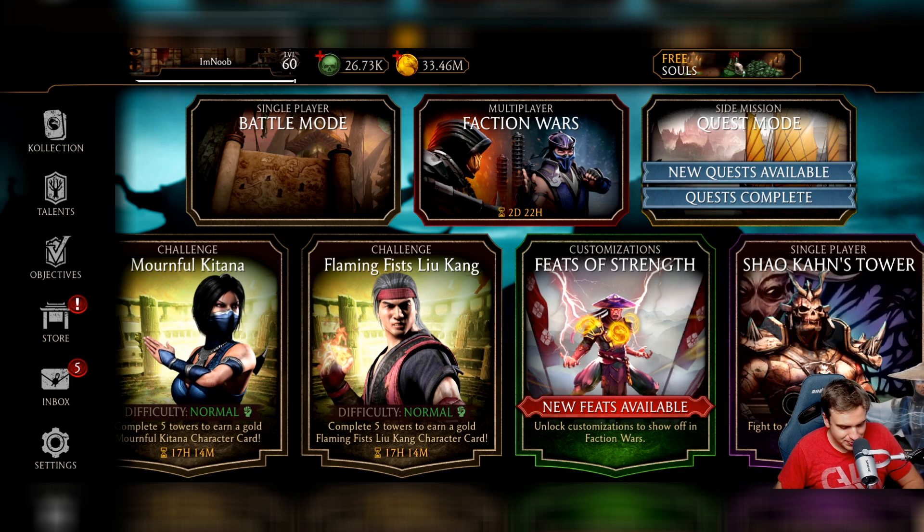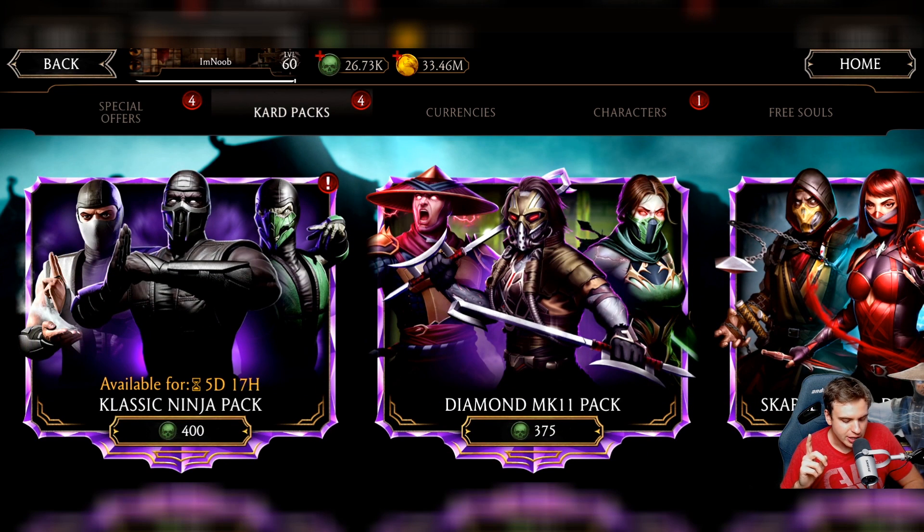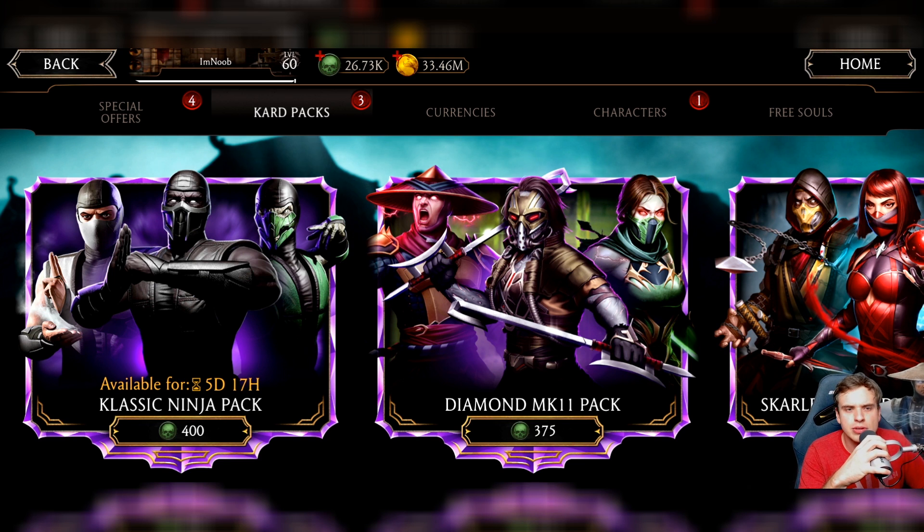Feature number two would be a special diamond pack — like we had elite diamond packs. But in the current economy, that pack would probably be too overpowered and people wouldn't open any other pack. What if you make that pack cost, say, 1000 souls as an example — and for 1000 souls you'd have around 20 percent chance to get a diamond character.